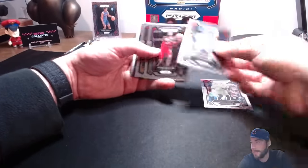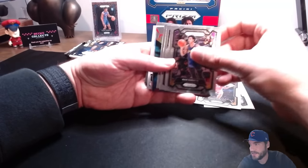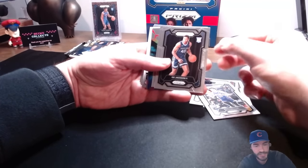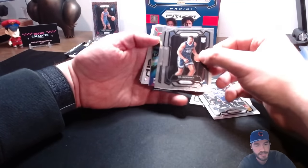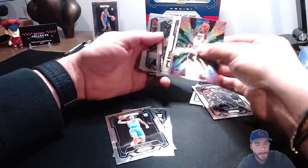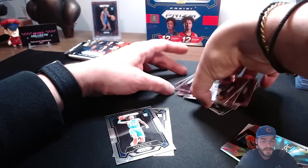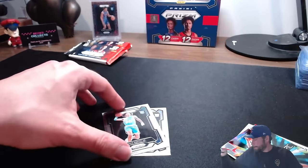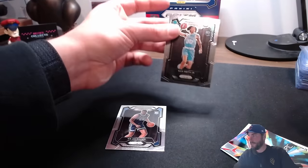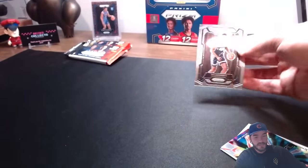The Bam, the Barnes, the Garland. Max Christie, GG Jackson - love me some GG - rookie card, Nick Smith Jr. rookie card, Ruby Toppin, Frank Jr., and Jonathan Isaac. We're going to bag GG because he is going to be good.